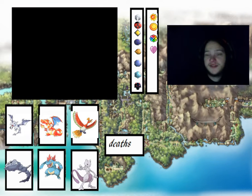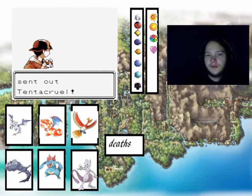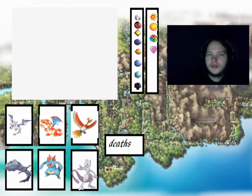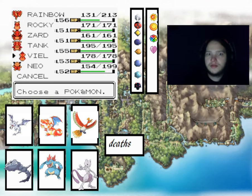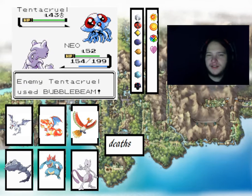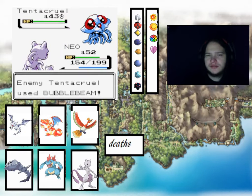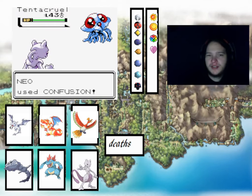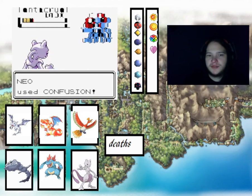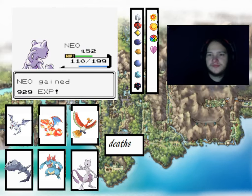We've got a sixth trainer as well - one Pokemon, about a Tentacruel. Water, poison - I'm going to switch to Neo. It uses Bubble Beam, which doesn't do much. We then hit it with Confusion, which nearly knocks it out. It puts us in a wrap for continual damage, but we should be fine.